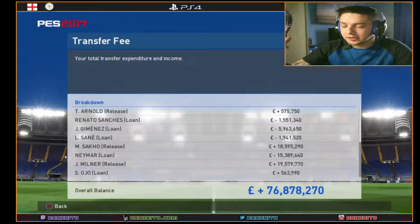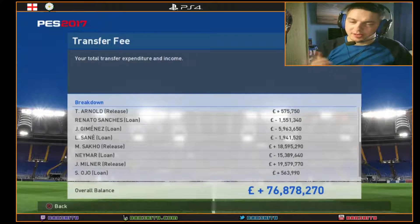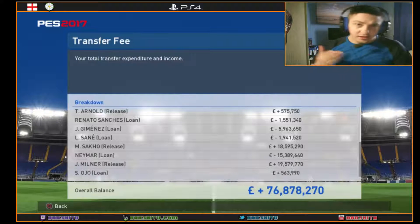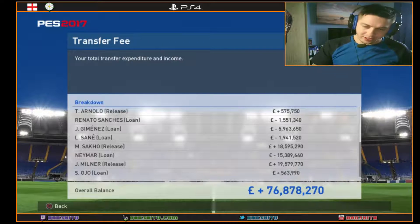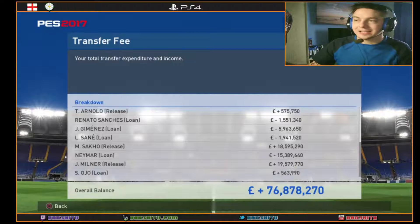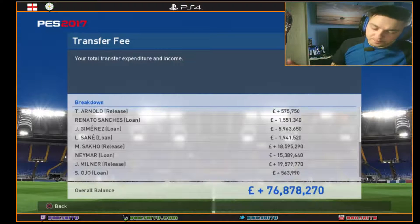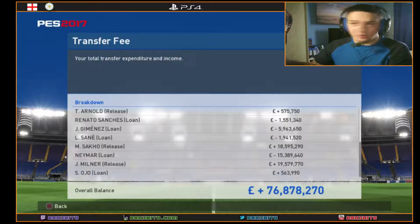There's a dramatic difference between PES and FIFA when it comes to pricing. The prices on PES are a lot less than real life. If you do a loan-to-buy, the price is roughly half compared to an outright buy. For example, Antoine Griezmann wanted 102 million pounds to buy outright, but loan-to-buy was roughly half that. I'm not sure if that's a fault with the game, but it's probably the only one.